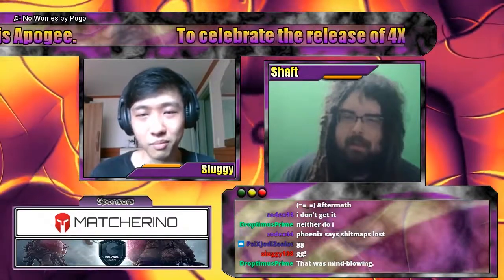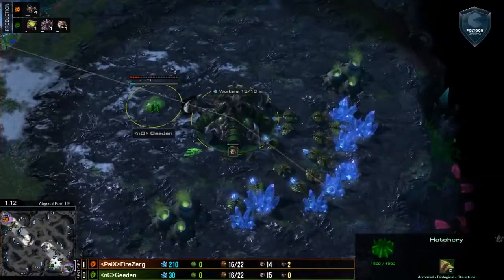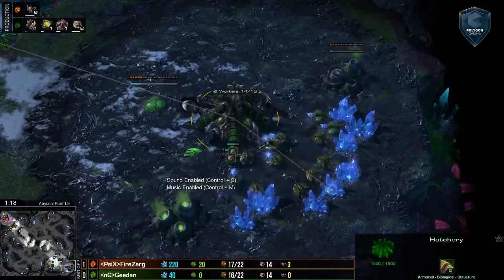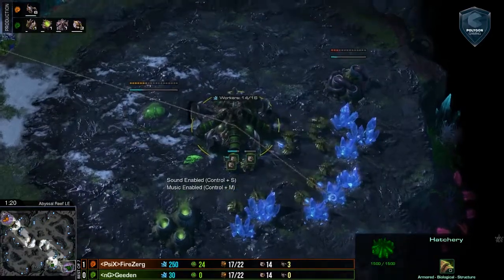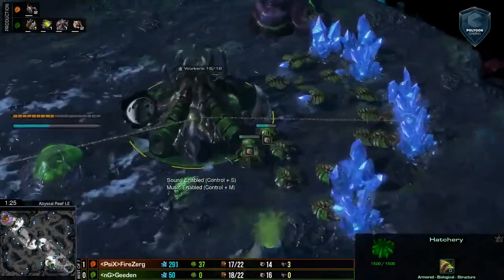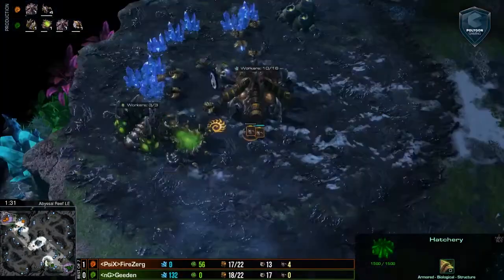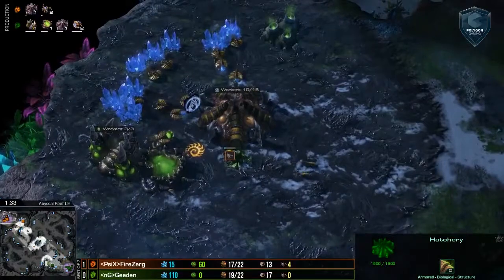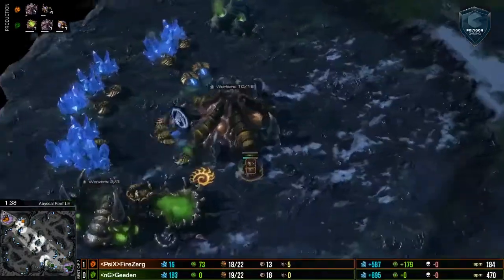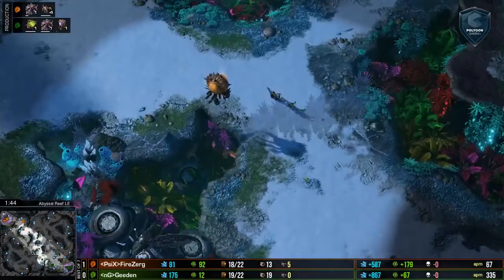Well, I think we should probably hop right into this game because a little bit of early shenanigans have been happening. Let's go ahead and introduce the players. On the bottom right-hand side of Abyssal Reef, playing for Nocturnal Gamers in the green Zerg — Trunks, he is Geaton. Spawning in the top left, the continuing player from the last game — it's Psionic Aftermath, Fire Zerg. So do you want to catch the audience up on what we just saw?